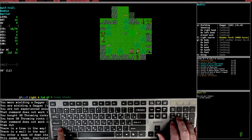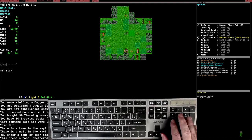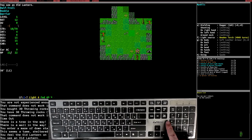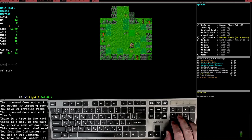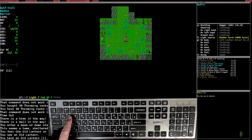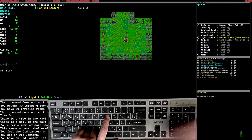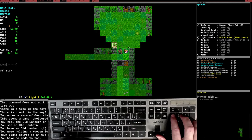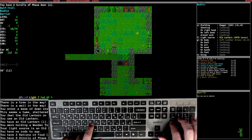In the dungeon, use the look command to look around. We immediately see an old lantern and some doors. To pick up an item, stand on it and push G. We pick up the lantern. Now we see it in our inventory. Let's wield it with W and choose its index letter I. Now we have the old lantern equipped and can see quite well in the darkness. We also find food rations and scrolls of fast door on the ground.